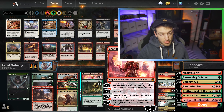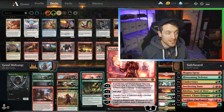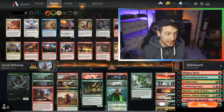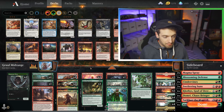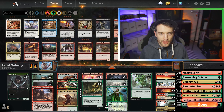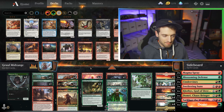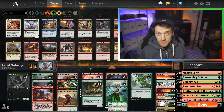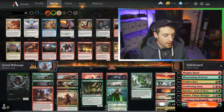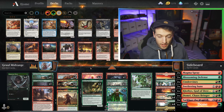I threw a bunch of mid-rangey stuff into a pile, threw some more stuff into the sideboard, and without really thinking about synergy or math or anything, I literally just threw this pile of cards together. It reminds me of what I'd like to call an FNM special — a lot of times before I'd go to FNM I would just want to play a bunch of cool cards. I just took a bunch of cards I liked, ways to cast those cards, and they're all good cards.